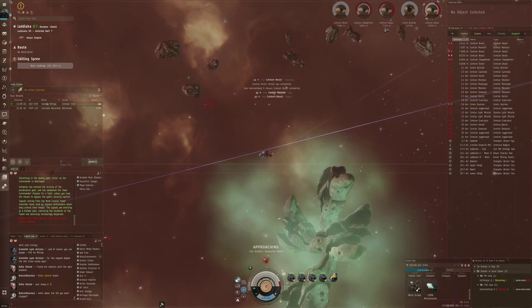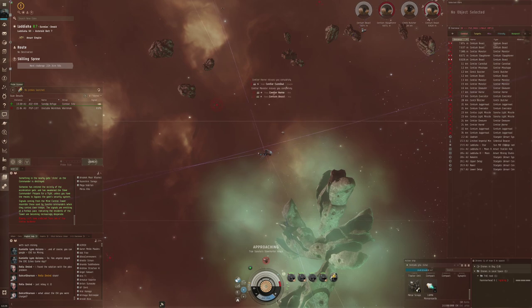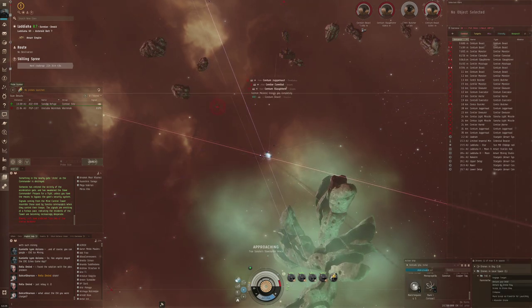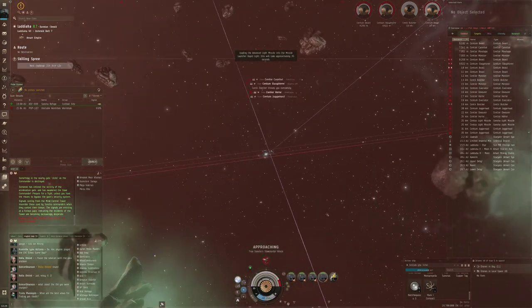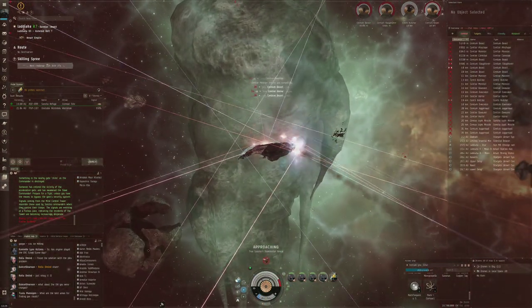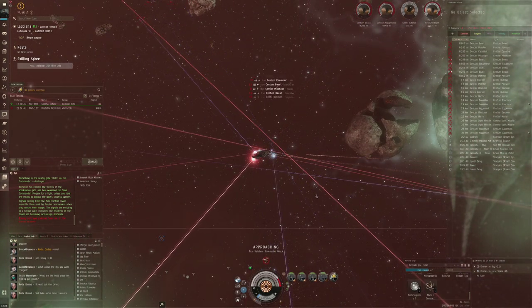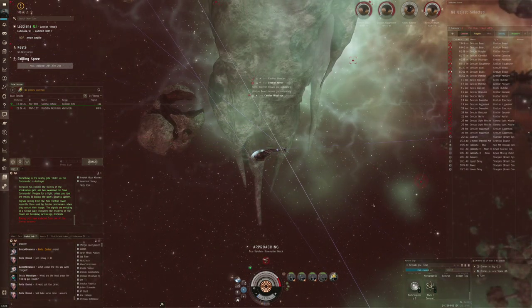Despite the fact that everything is now shooting at me, the shields are not budging. Some of them are going after my EM drones — let's return that one. Let's see if we got any loot. Centi Beast — that's a good choice for my Hammerheads. Unfortunately no loot, but here we go, very easy. This is that shield tank in action right now. We're just going to let them do their thing, showing how strong this passive shield tank is — straight up taking that beating in the second room of a Sansha Watch with no problem.